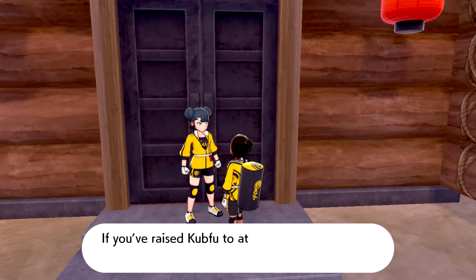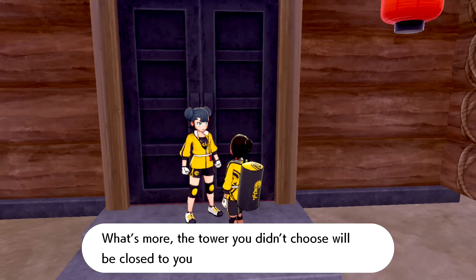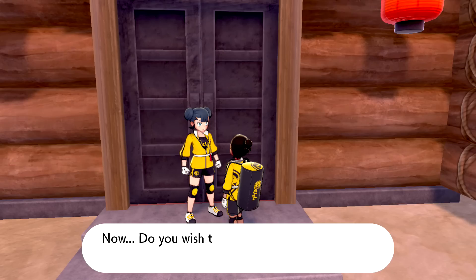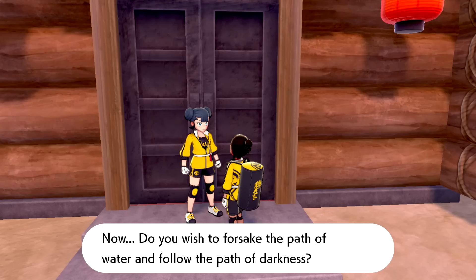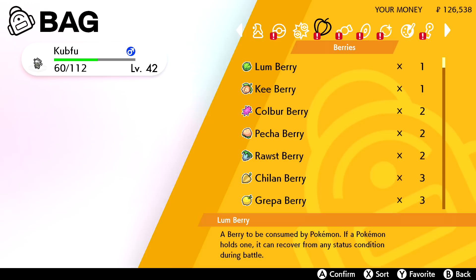I'm back with just Kubfu. That's another Diglett found - five more to find on Challenge Road. The attendant says if I raise Kubfu to at least level 70, the training will go smoothly. Once I enter the tower I won't be able to leave until I best my opponents or am defeated. The tower I don't choose will be closed forever. Darkness or water? I need to raise Kubfu's level first.